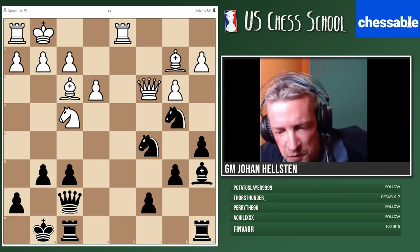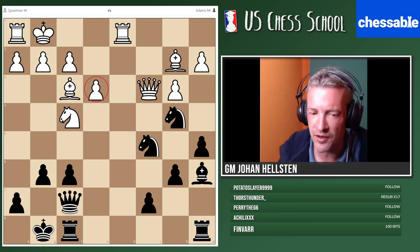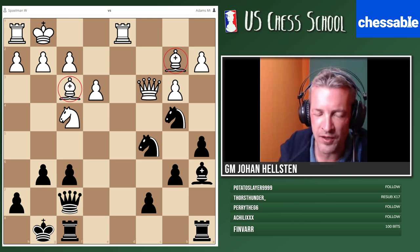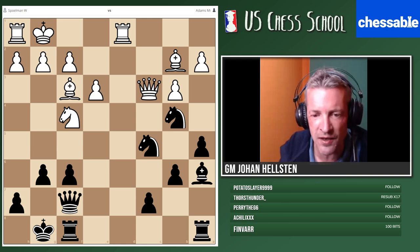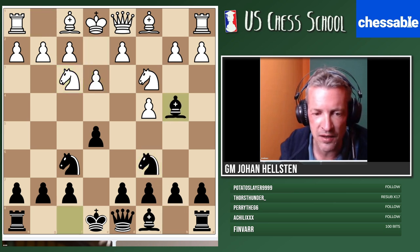First question: can you tell me which opening was played in this game? King's Indian... Michael Adams doesn't play the King's Indian very often. Fried Liver — with the pawn on e3, how can you get to a fried liver? Queen's Gambit... reversed English... you're close. The reversed English for me is a Sicilian, and that's not the case if the pawn is on c7. Benoni without c5 — not possible. If you look at the bishop pair and the pawn structure with pawns on e3 and b3 — it's the English!